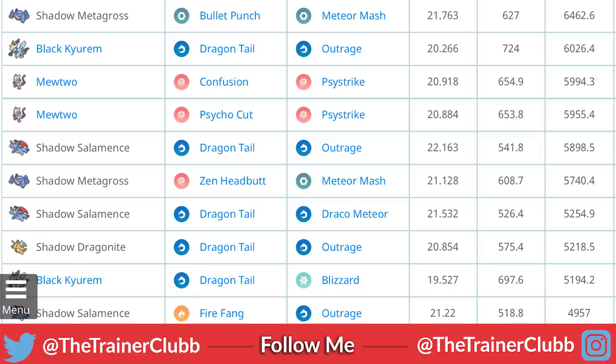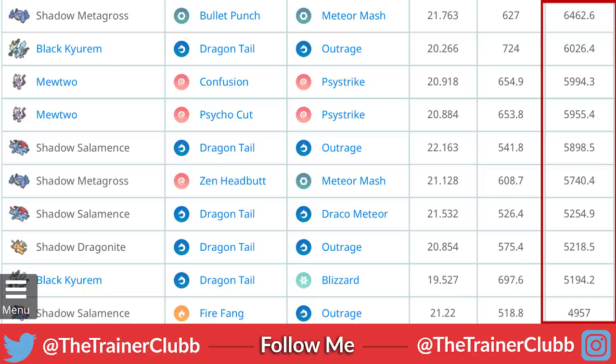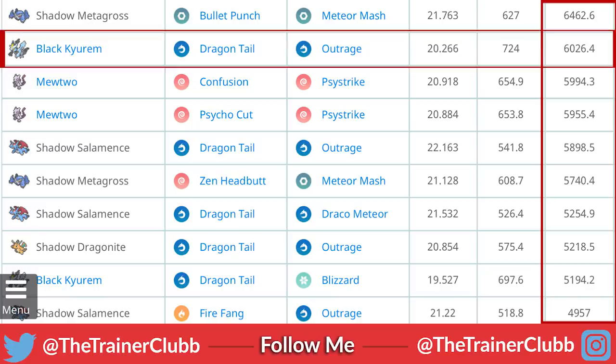Checking out overall DPS times TDO: number one in the game, including Black Kyurem, is going to be Shadow Metagross with Bullet Punch and Meteor Mash — the Community Day move — at 6,462. Wow, that is insanely powerful. That's one of the reasons why I've been hunting down a good quality Shadow Beldum. Then Black Kyurem with Dragon Tail and Outrage comes in at 6,026.